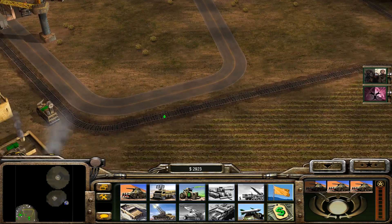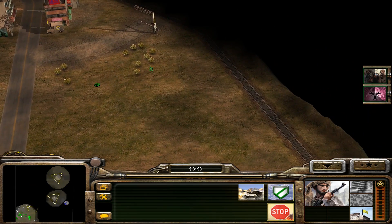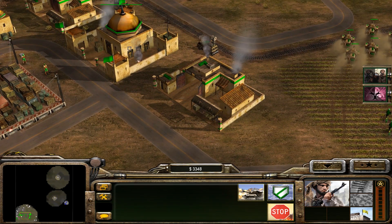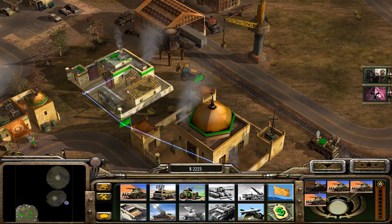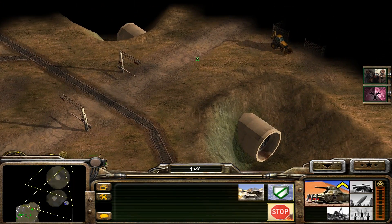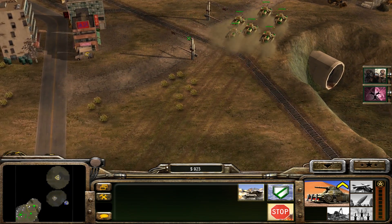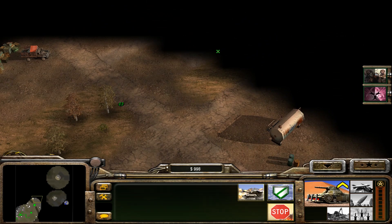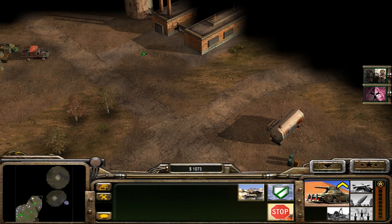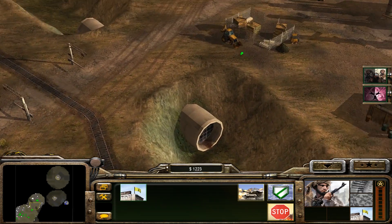Let's try to capture that facility in the north. I haven't seen any American aircraft, so that scouting ability was good. Let's keep pumping away. We have found a refinery. We have to defend it, though. And those are supplies — watch out for the tracks, Scorpion.